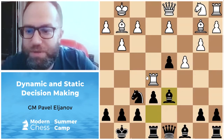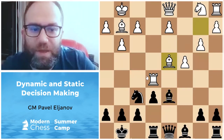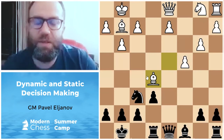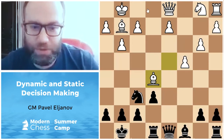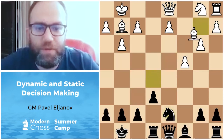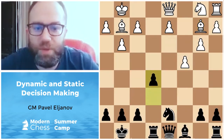Indeed I played Bd6. I thought it was maybe also okay, but he played in a dynamical way here, and this is quite a good decision. It's clear now that white has very nice compensation — two bishops, very powerful, and also a very good center. It's clearly enough at least for equality, but in general it's more pleasant to play with white, in my opinion.